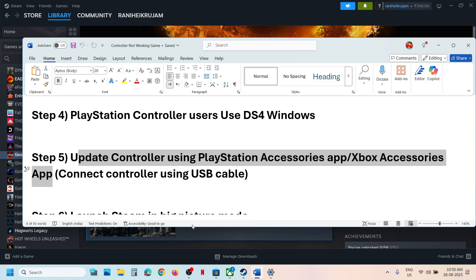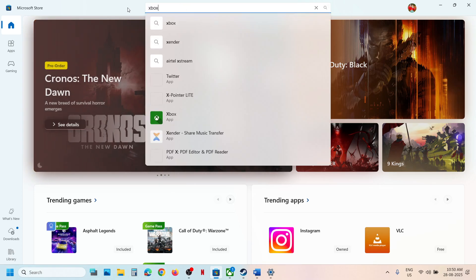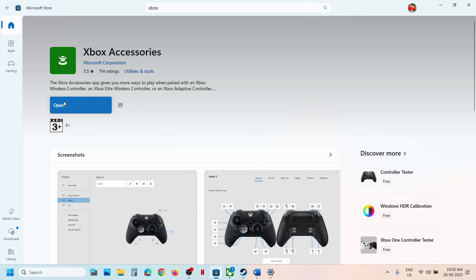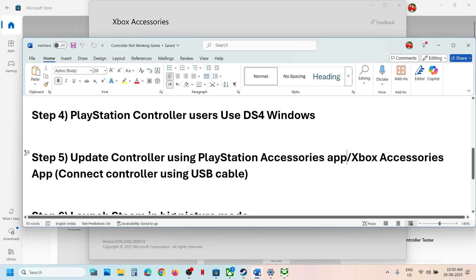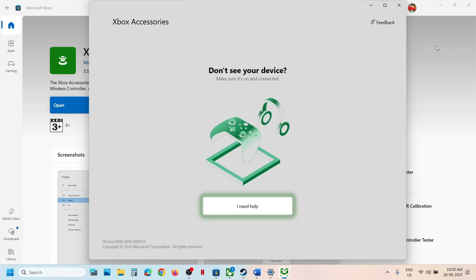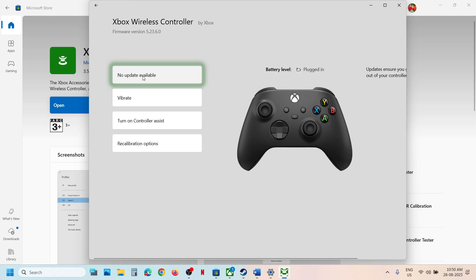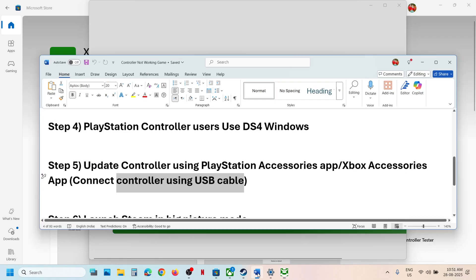The next step is to update your controller using the Xbox Accessories app or PlayStation Accessories app. For Xbox, open the Microsoft Store, search for Xbox Accessories, install it, and launch it. Connect your controller via USB cable. Once it detects your controller, click the three dots, and if an update is available, hit Update and let it complete. Then launch the game and check.